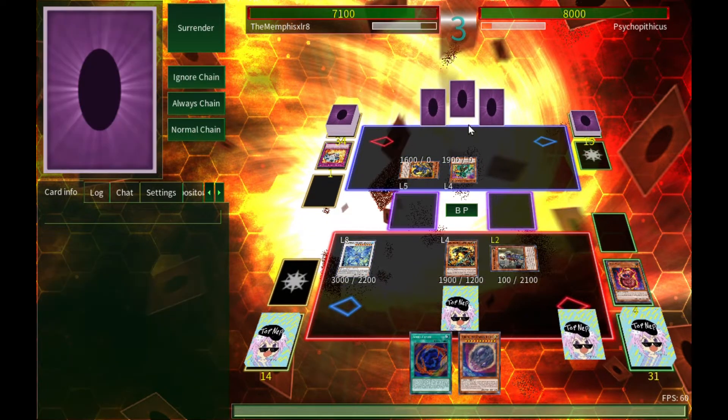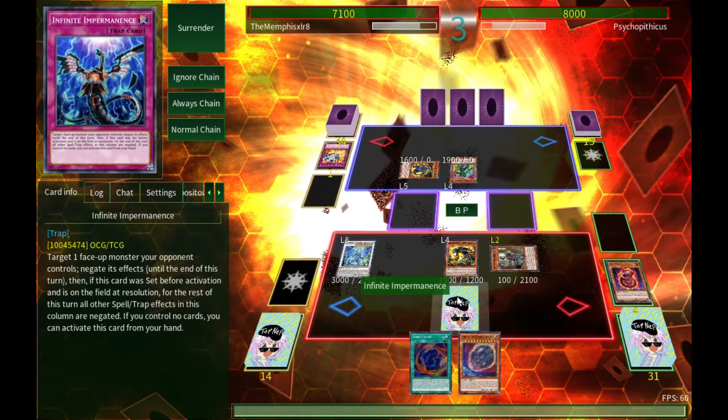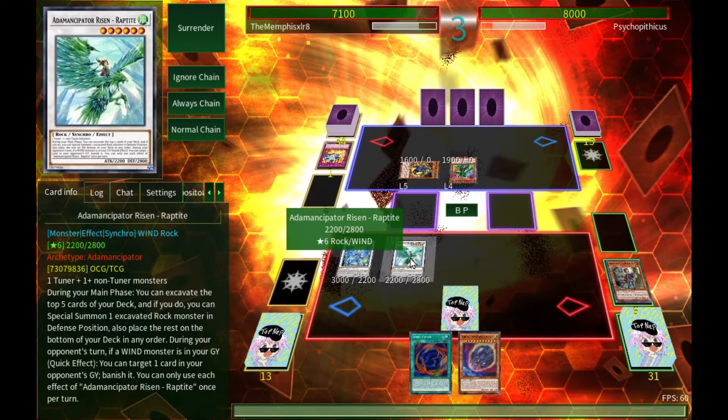I'm going to go ahead and get rid of his field spell — even though it doesn't do all that much, it stops me from attacking with multiple monsters, and that is more than enough. I do not like that. So now we'll summon out Raptite.